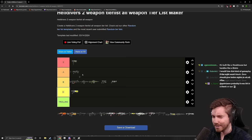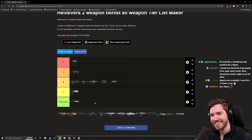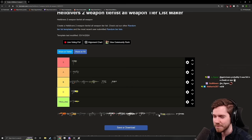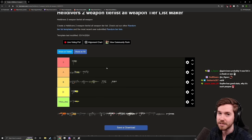Going into assault rifles, the Scythe is like a C minus / trolling weapon. You can do work with it, no doubt, but why would you use the Scythe when the Sickle exists? It doesn't seem to do anything the Sickle doesn't do significantly better. The Sickle is an A plus / S minus weapon. The only reason I don't always put it in S minus is because it doesn't do anything particularly special other than the ammo economy — but it's a very good assault rifle.